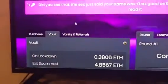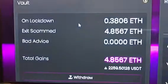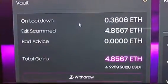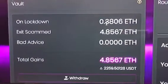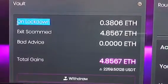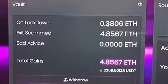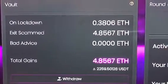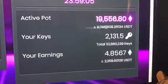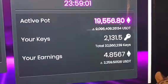Let's go down real quick and show you what I got. Look at that folks, that is just amazing. We're in my vault right here — on lockdown I have 0.3806 Ethereum on lockdown. That means when the contract hits zero, that Ethereum is going to get deposited into my account. The active pot is 19,556 — that's just insane.